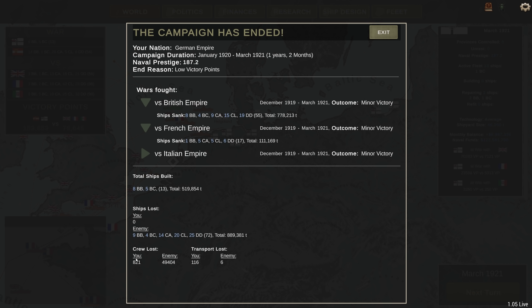55 ships of the British completely sunk — they're having some bankruptcy issues because they're back up to 56 ships and they were building 40 the last time I checked. Crew lost: us, 821. Enemy, 49,404. Yeesh. We lost transports — that was partly my fault because I didn't realize I had a bunch of ships sitting in the Baltic when they should have been in the North Sea.